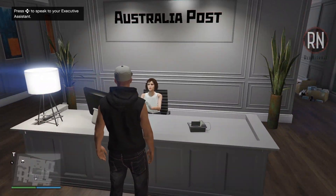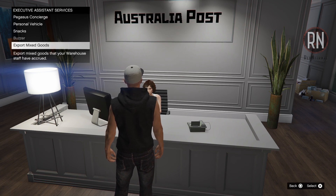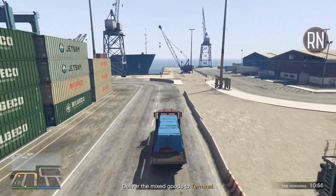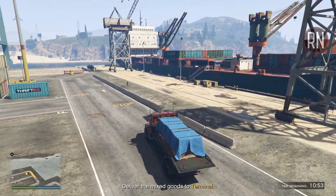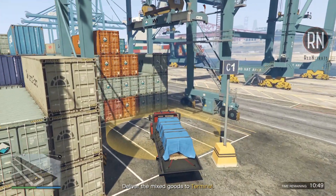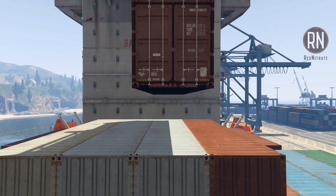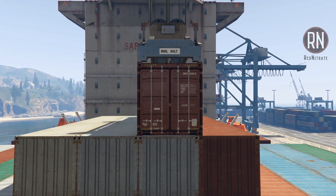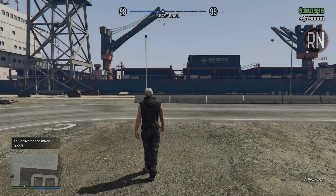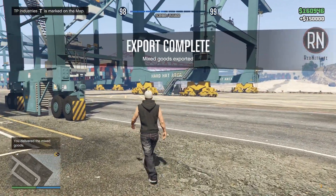Another thing you don't want to sleep on this week is the export mixed goods feature, available through the assistant in your office. This is a good earner just on its own, but with the three times bonus currently applied, this simple point A to point B style mission is paying out an impressive 150k. You will come across some enemies trying to chase you down, and occasionally the cops as well, but it shouldn't take you more than a few minutes and the payout is mighty fine indeed. Make sure you get on it while the going's good.